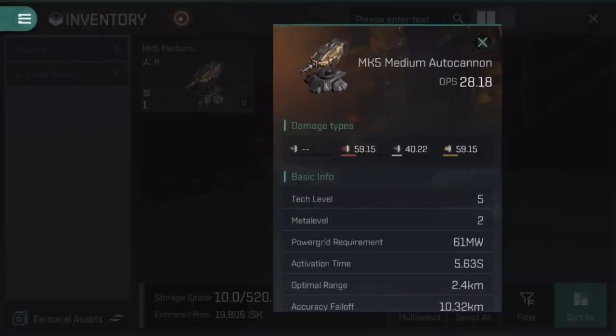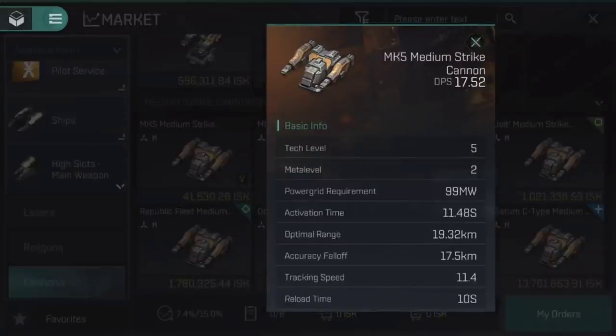Cannons, on the other hand, deal predominantly explosive and thermal damage, with a little kinetic thrown into the mix. They tend to have a very short optimal range, but with a long, gradual accuracy falloff. Notably, cannons do not have an activation cost and will continue to operate even if your ship is completely drained of its capacitor. It's also worth noting that strike cannons have some of the longest ranges of all weapon systems.